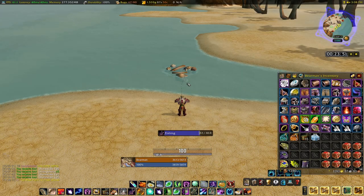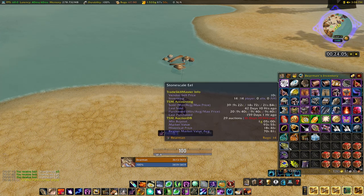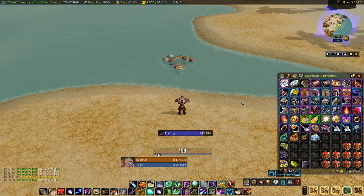We're about halfway through right now. I wanted to give you an idea of what I've been catching. You can see I've been stacking up chests — we'll open those in a second. I also forgot to mention: you're getting Rumsy Rum. You can also get strangle kelp from any of these pools.